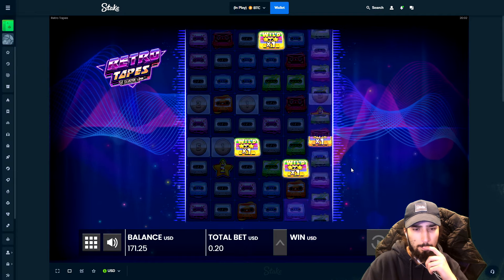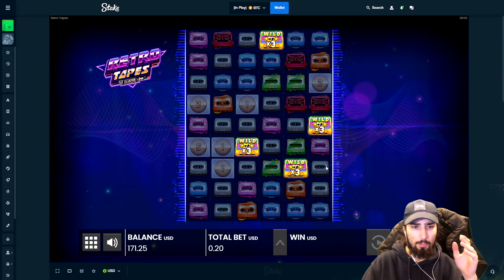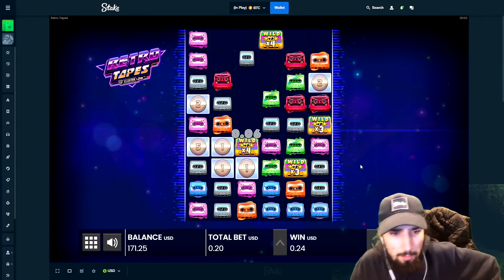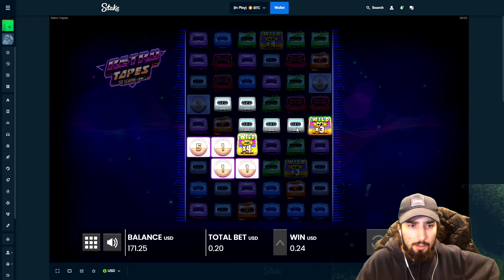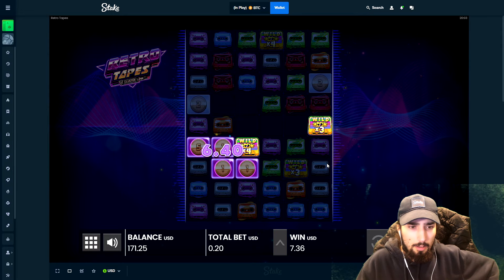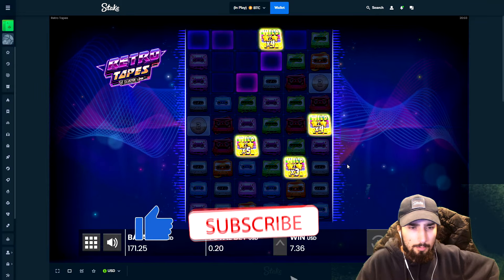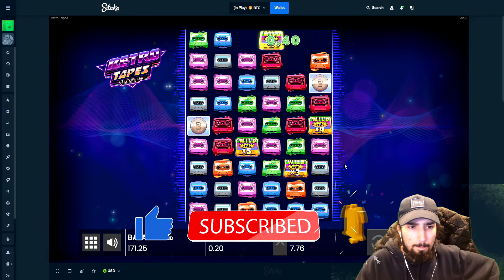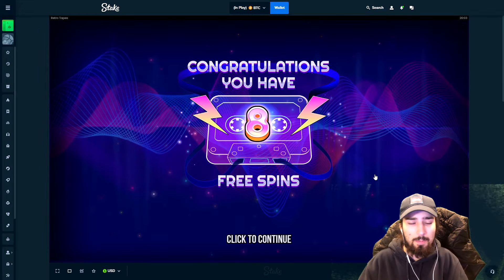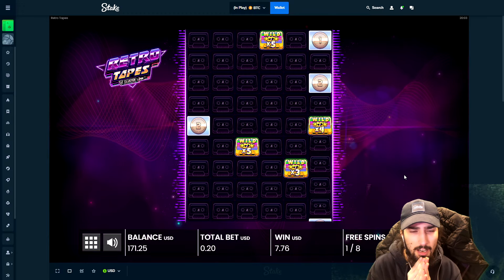Drop two more. One more. Wait — these are really close to each other, bro. Really close to each other. I feel like this might have potential. This is gonna hit two. I kinda didn't want that to hit — not the coins — but we'll take it. Decent multis too, 8 spins with this. They're so close together, come on dude. This has gotta be the one.